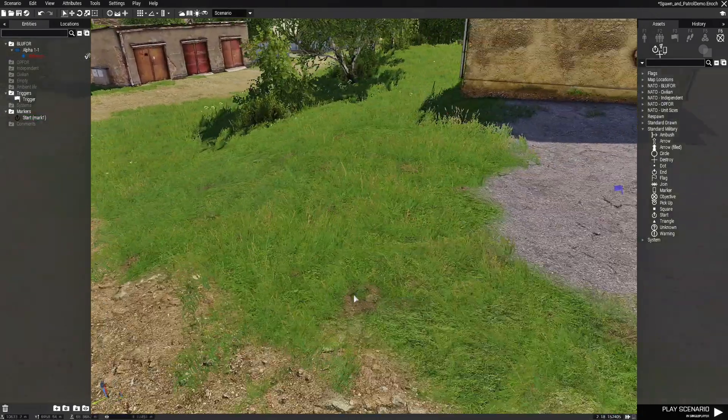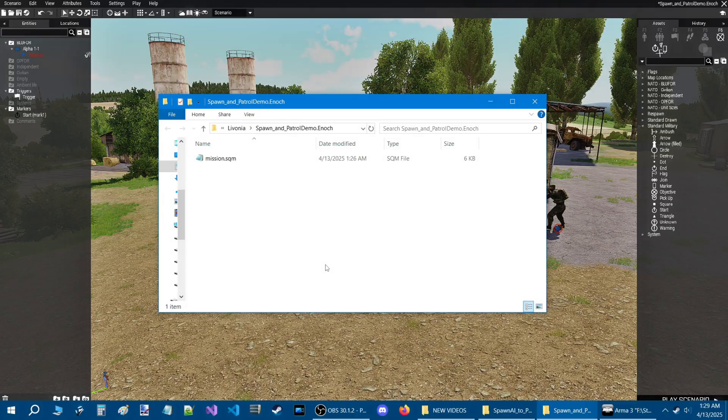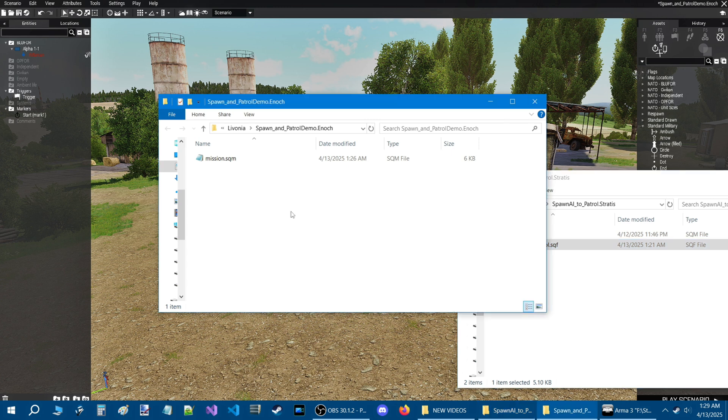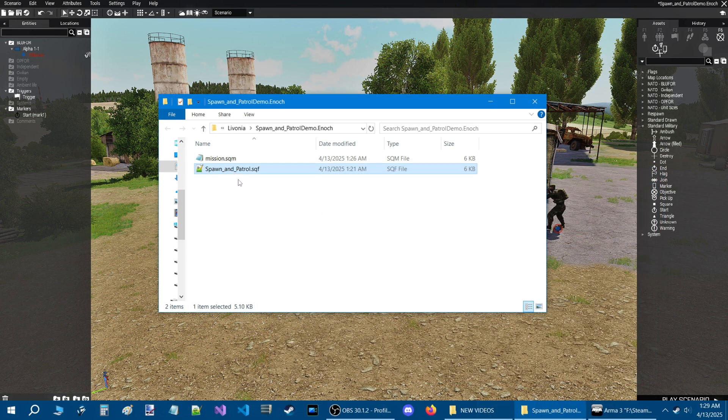Next we're going to go to the Scenario tab at the top, then go down to Open Scenario Folder to install a new script. Here we are in the mission folder. I'm going to bring up another mission that has the script, copy it and paste it into the mission. I'll link this script for download in the description, so just take the script and put it into your mission folder just like I did here.